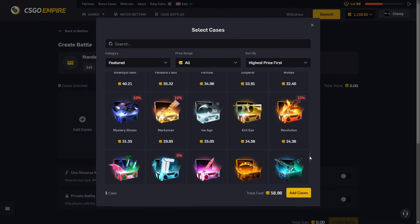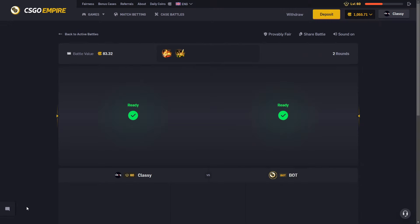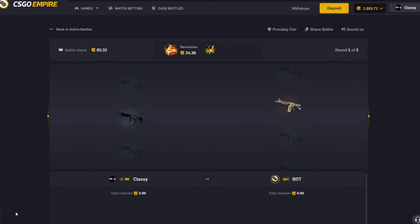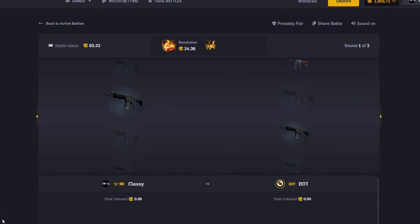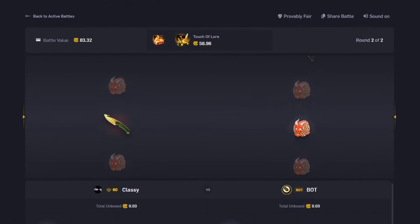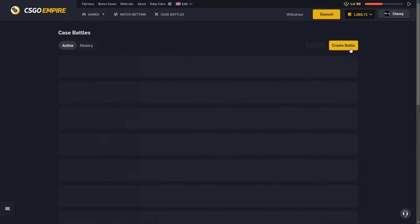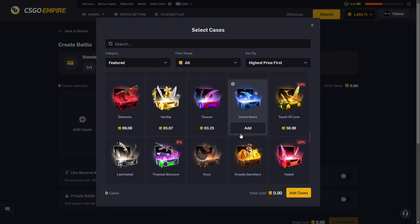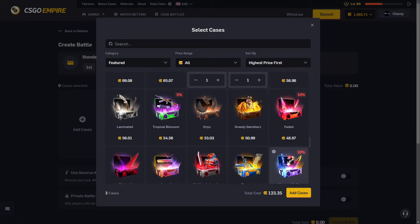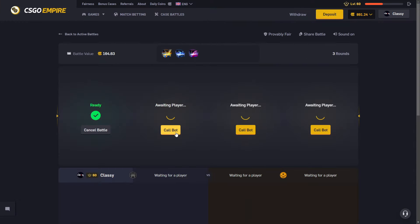Let's do a Touch of Lore and a Revolution — this is the combo I want to try right now on a 1v1, then we'll call in the bot. We're halfway to level 61, which is exciting. Starting off the Revolution and nothing hits — okay, this case is on the back burner for the rest of the video. No longer are we going to be opening that case. The Touch of Lore case has always been buns too.